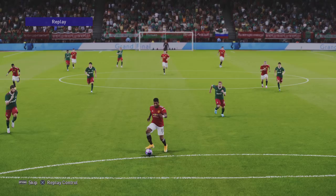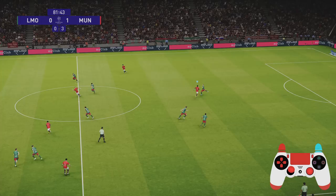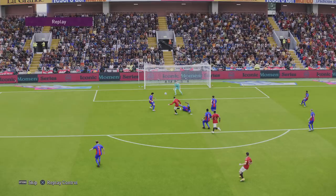When you are through on goal, just remain extremely calm. Just dropping a body feint from the top three skills tutorial before placing it into the bottom corner. I'm using supercancel here to put pressure on one player, then following through with supercancel to intercept the pass, and then this is just a nice low finesse shot into the corner.